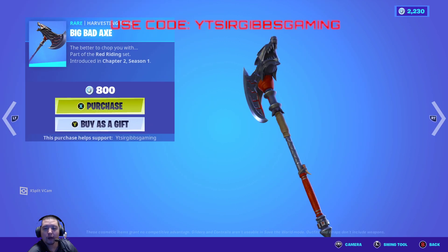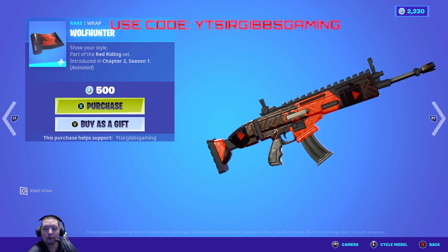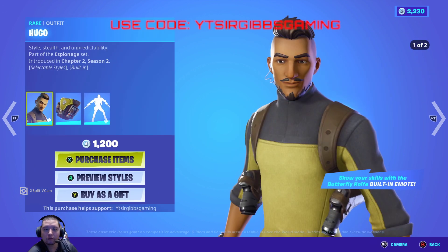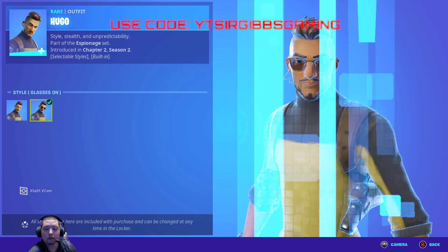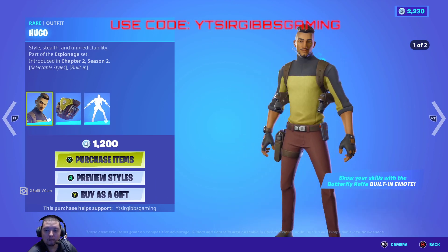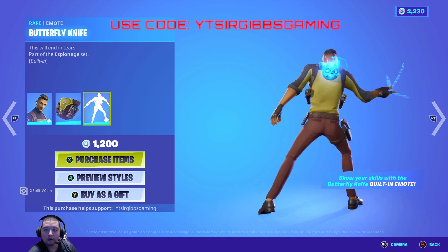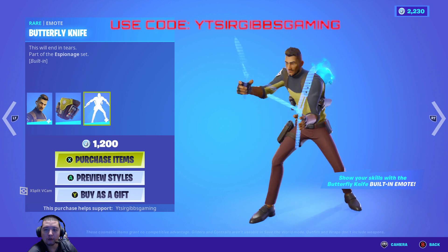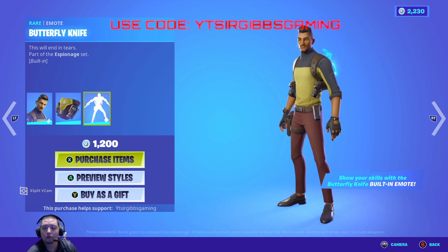We've got the Big Bad Axe for 800 V-Bucks. We've got the Wolf Hunter weapon wrap for 500 V-Bucks. Hugo's back for 1200 V-Bucks — he's got a second style option with glasses on and off. He's got a pistol thing going on, and he has this butterfly emote. It's kind of an odd one, but yeah, 1200 V-Bucks.